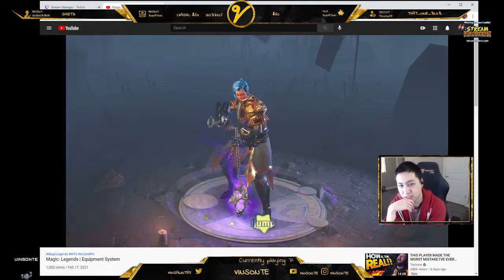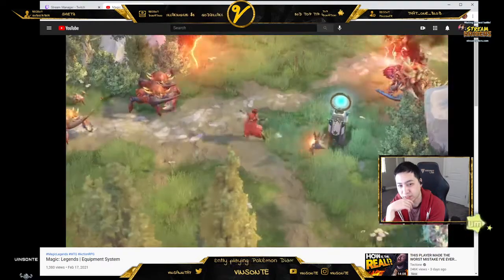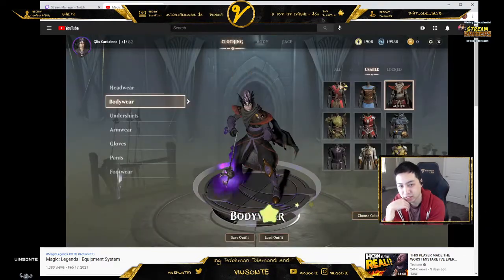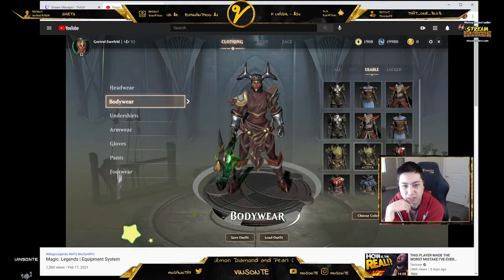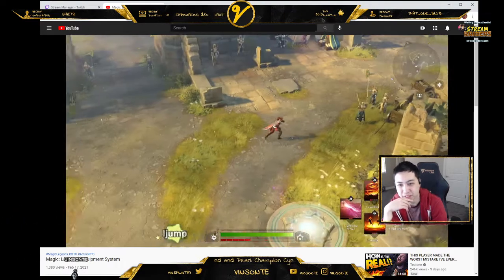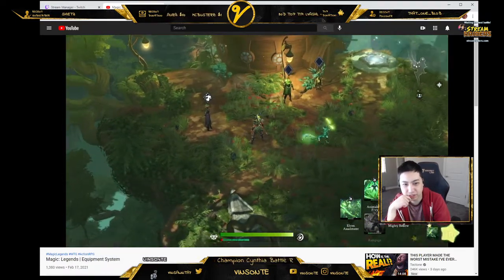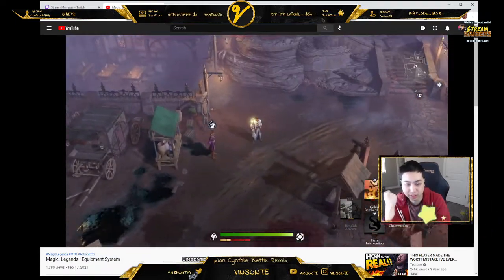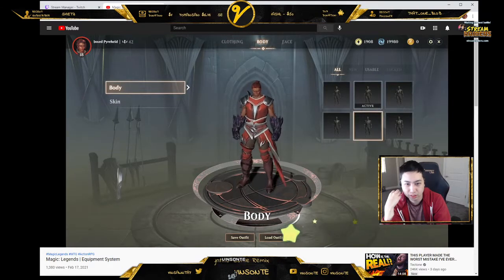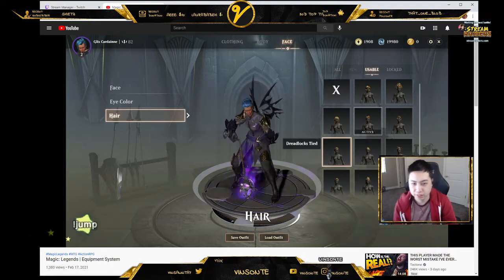Aside from stats, everyone knows that looking cool is the greatest way to increase your character's effectiveness. In Magic Legends, equipment not only gives you access to a wide variety of items for enhanced performance, but it also unlocks new cosmetic options. To access your unlocked appearances and update your outfit, simply visit a tailor, found in the hub area of each region. In addition to costume changes, the tailor also allows for adjustments to a character's body, face, skin color, hairstyle, and more.